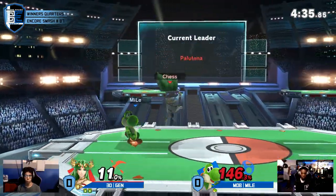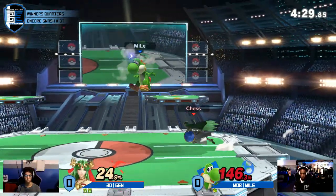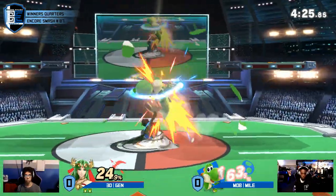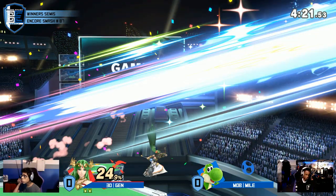Knowing that Yoshi's down air was still active. Yoshi players also love to do that at low percents. If you go for the down air at auto-cancel height, you get 32% in combos into up air, combos into all manner of things. An egg lay at low percents can net you around 60% — so egg lay into imagination.